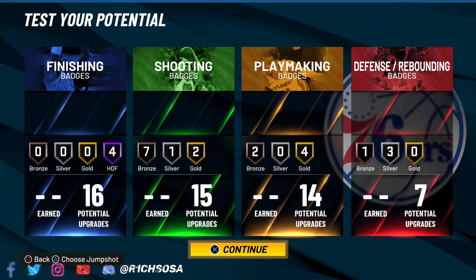Now for the best part — the finishing hall of fame badges. I'm going with posterizer and limitless takeoff. Those are the two key badges you definitely want to run no matter what. From there I'm putting on silver contact finisher — a personal badge I really like to run — and the same goes for fearless finisher. You can unlock some really nice animations. That's the setup: 16 finishing, 15 shooting, 14 playmaking, and seven defensive.